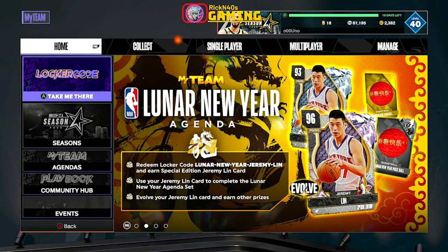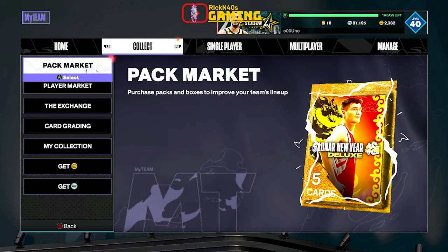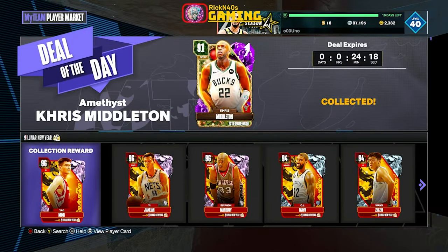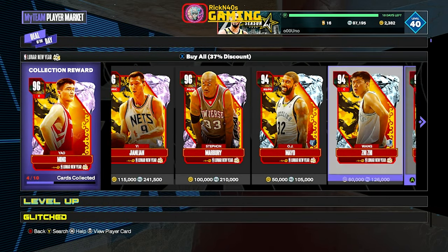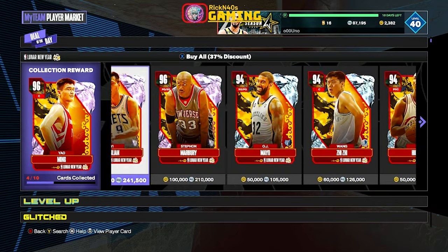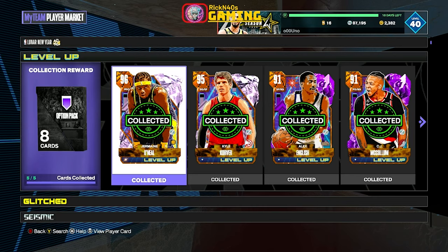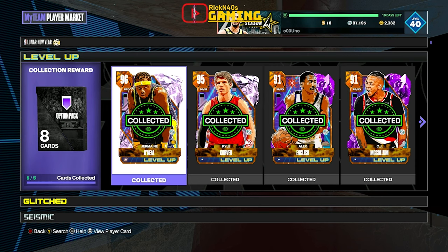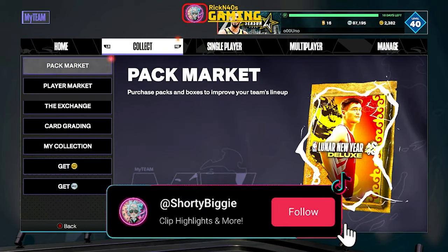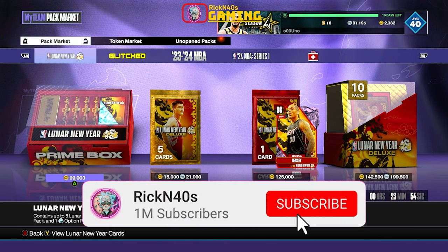A locker code came through for me and I've been using Jeremy Lynn a lot — running with him. I want to see what Stephon Marbury is talking about, and I really want to run with OJ Mayo. I wish more of these cards were upgradable. I've also been running with Jermaine O'Neal. But other than that, just getting to it, doing my thing. Like and subscribe and come back when we're back for more — stay tapped in.